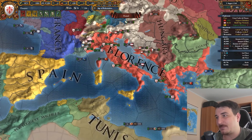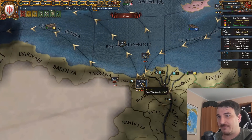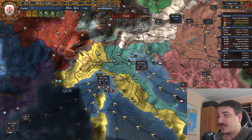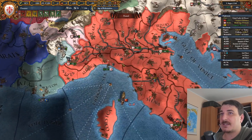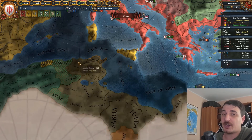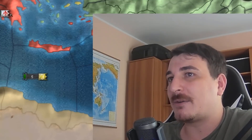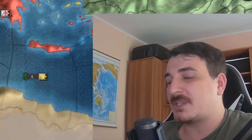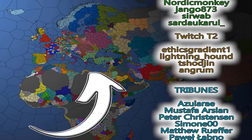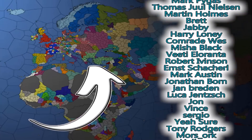We integrated Byzantium and we're making absolute bank with our trade - filtering 55% of the Alexandria trade node into our Genoese node directly. We're getting 40 ducats from the Genoese node and 17 from Venice, totaling 67 ducats from just those two right now, and it will go up much more as we get more merchants. I'm also going to attack the Mamluks and Tunisians to create trade companies in North Africa. Given all this expansion, we could potentially do a Roman Empire run - I'll leave that for the last part. Let me know if you're interested, and thank you to all my patrons, channel members, and Twitch subscribers.